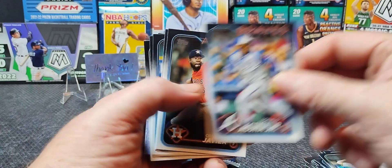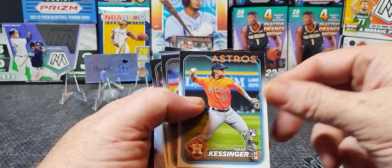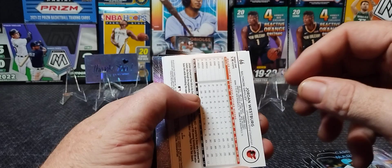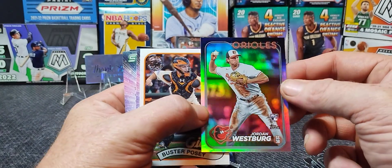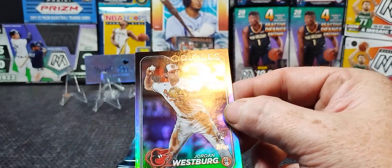Let's see if we can find De La Cruz. I hit one before when we were doing some of the hanger boxes. Still haven't hit a De La Cruz, still have not hit the Jason Dominguez. Oh — backwards card. That's a good one right there. Hit him on the rainbow — well, that's a good looking card.